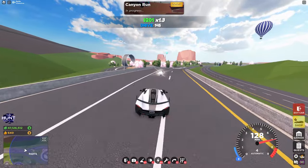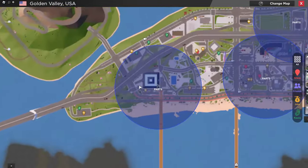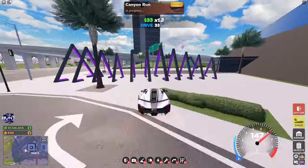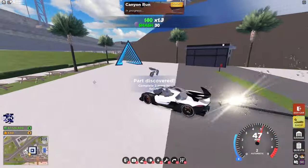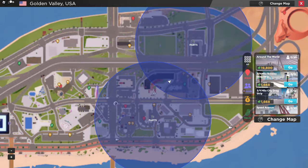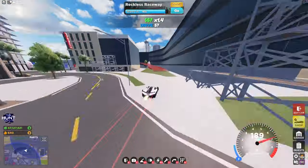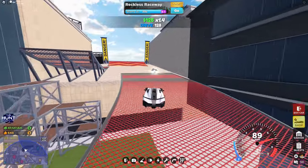Right on this bridge you'll see the part in the middle of it. For the next part, all the way down at the pyramid, head over to this food delivery spot. You'll see this part right on the path in front of the pyramid. For the second to last part, head over to the race Jumping Jacks. On top of this ramp you'll see the part right here.